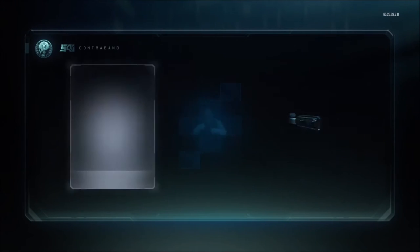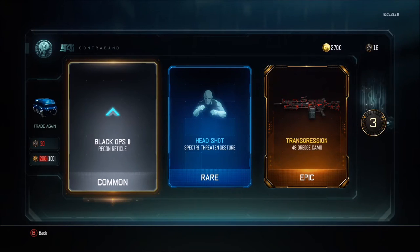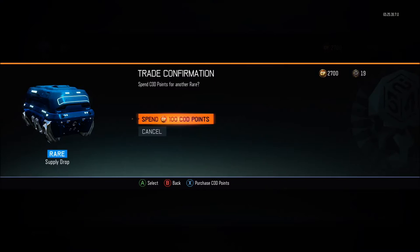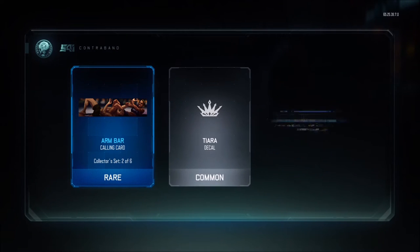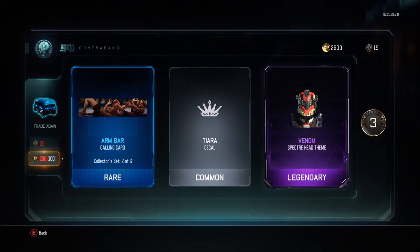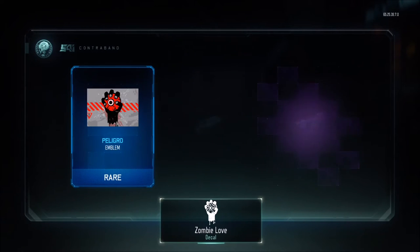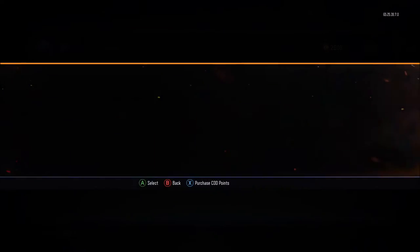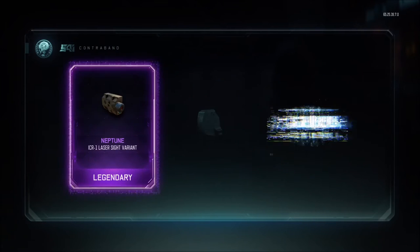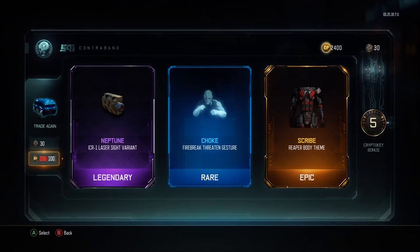This first one is not going to be fantastic — maybe a Dredge camo, Transgression on the Dredge, but I think I already have that. Three crypto keys, not a great bundle. The next one isn't looking too good either — Armbar, Tiara, and Venom for the Spectre. Okay, I like it. Next one looks promising... Locus extended mag, okay. Then ICR laser sight and Scribe for the Reaper — cool, I already have the Scribe head for the Reaper but I don't use it a whole lot.